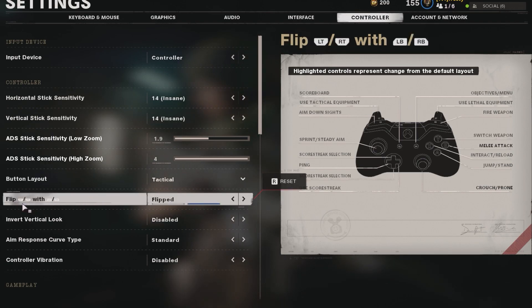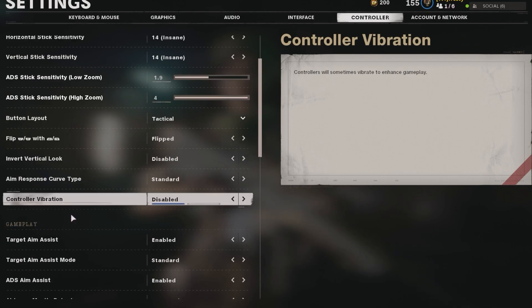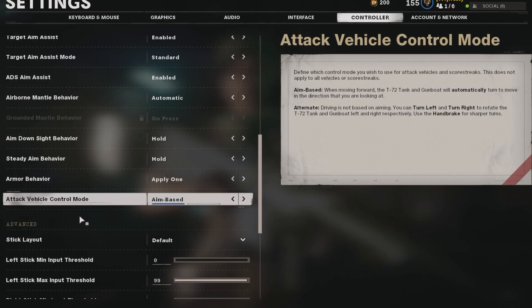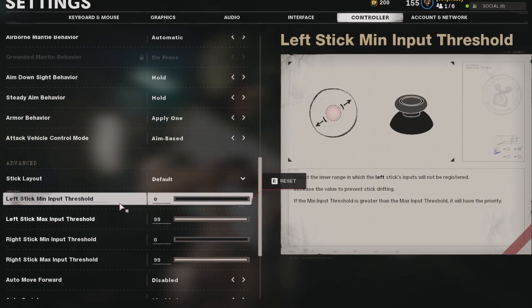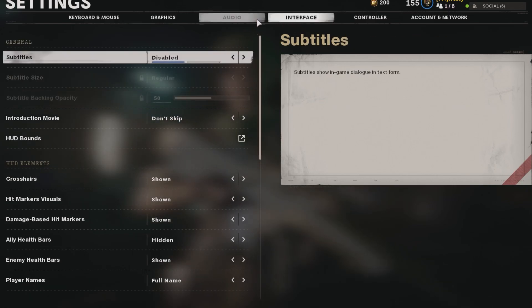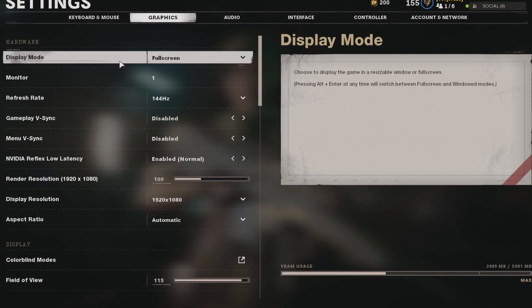My triggers are flipped. Target aim assist mode I have on Standard — I haven't really messed with it, I don't know what the other ones are. Threshold minimum input is zero on both left and right, and max I just leave at 99. That should be pretty much it for my controller settings.